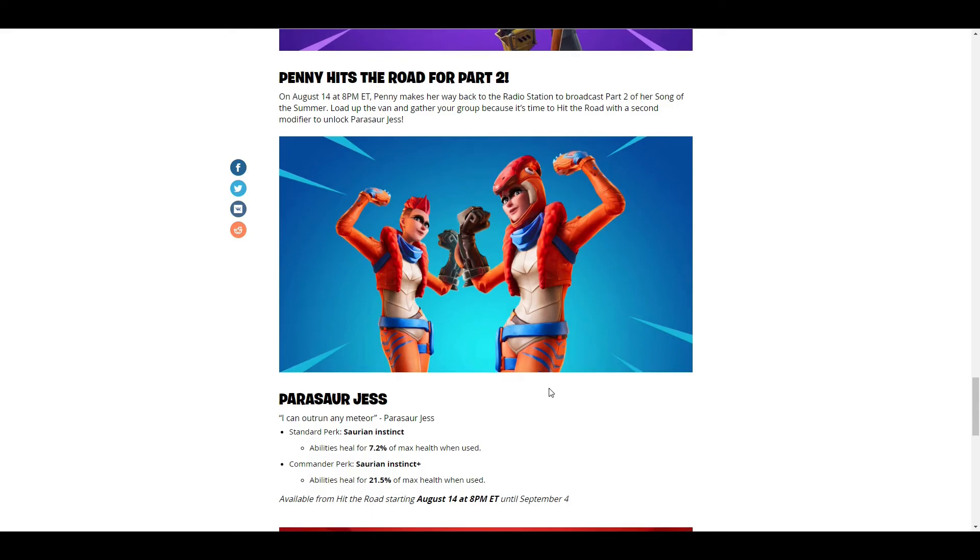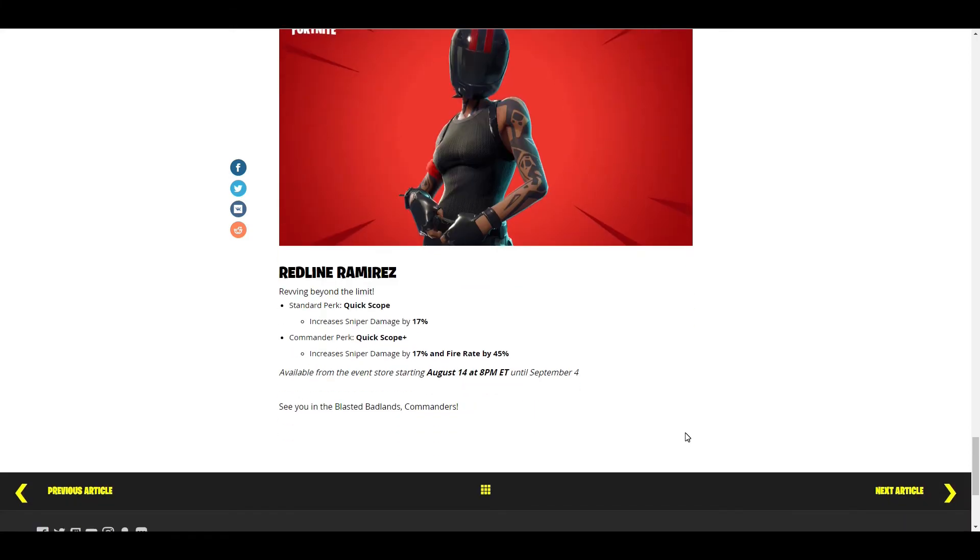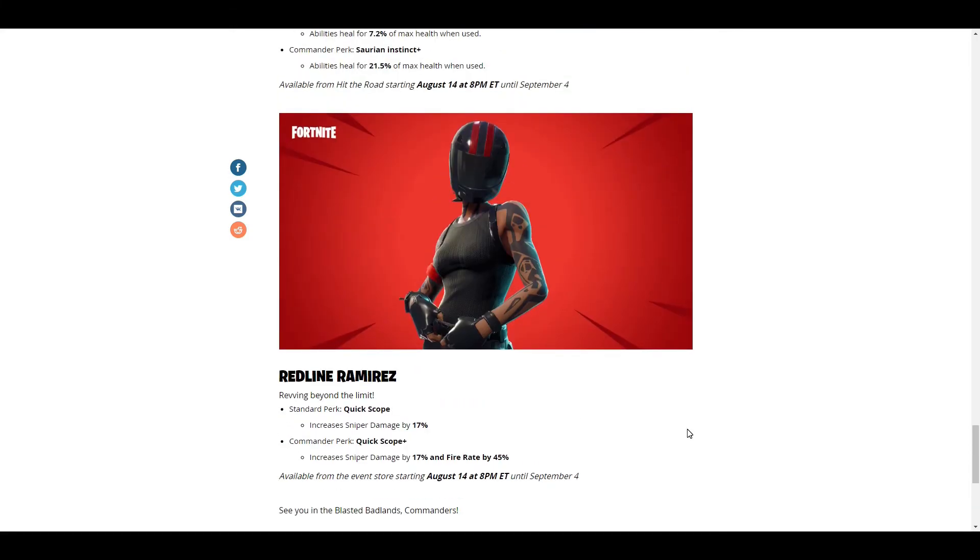This is one of the heroes I really need because I run sniper builds and bow builds — Redline Ramirez. Standard perk, Quick Scope: increases sniper damage by 17%. Commander perk, Quick Scope Plus: increases sniper damage by 17% and fire rate by 45%. Available from the event store starting August 14th at 8 PM EST until September 4th. Her commander perk seems a little unfortunate — the fire rate boost I'm not sure about. A lot of people including myself will use her in support slots. I feel like she could use a bigger damage boost, maybe 30 or 37 percent.